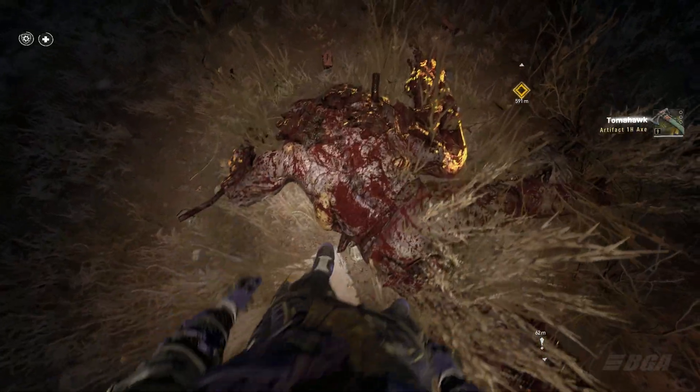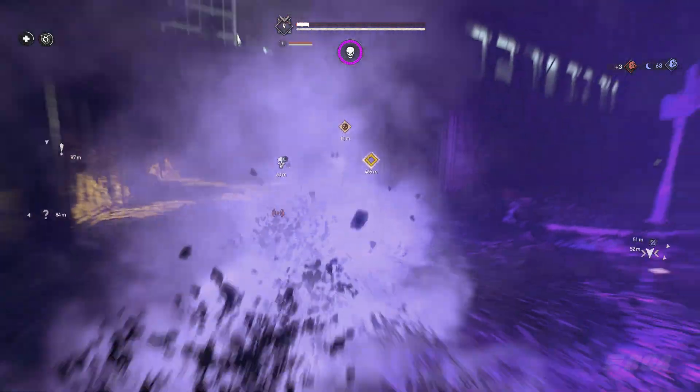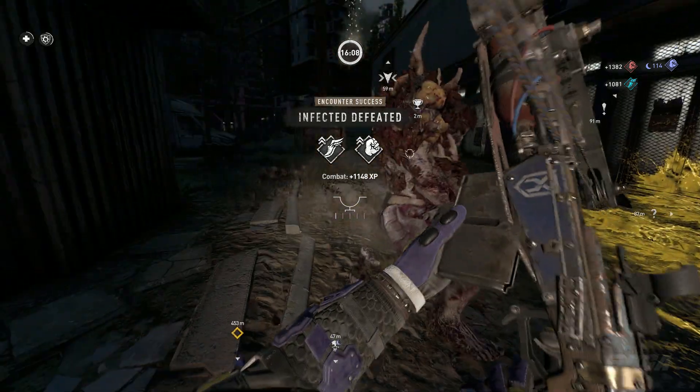There are many different ways to get legendary weapons — you can look for random bandit encounters or loot crates that you can find inside dark zones. But there is another way to find legendary weapons, and that's by killing zombies during a legendary encounter.